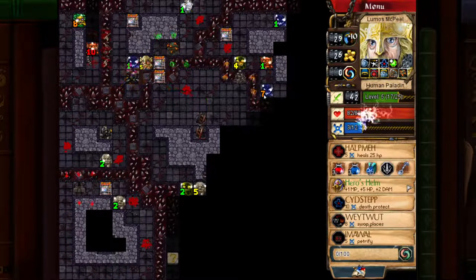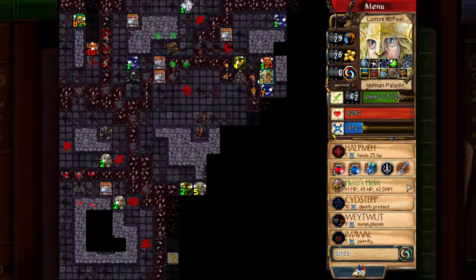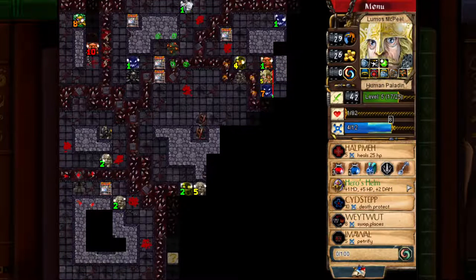I turned the Gorgon into a wall. I think I could probably kill this Wraith — it's going to be close though. I hit the Wraith twice, drink a potion, and then Get In There. Yeah — one, two, potion, Get In There, and he's dead. Awesome.